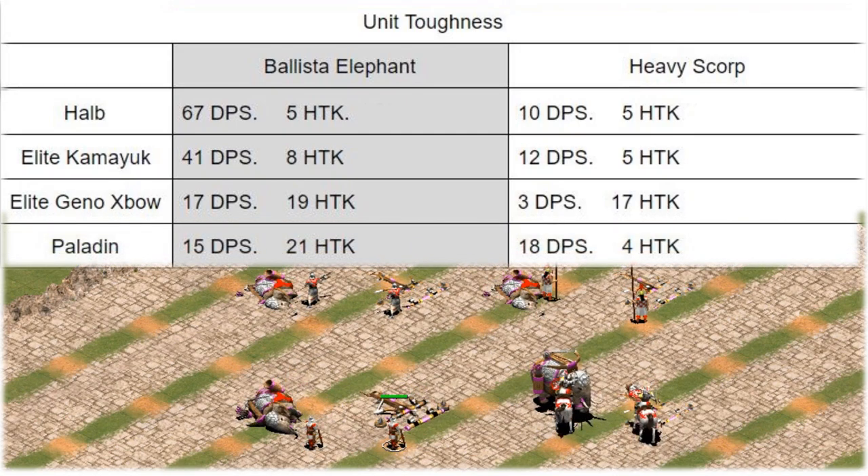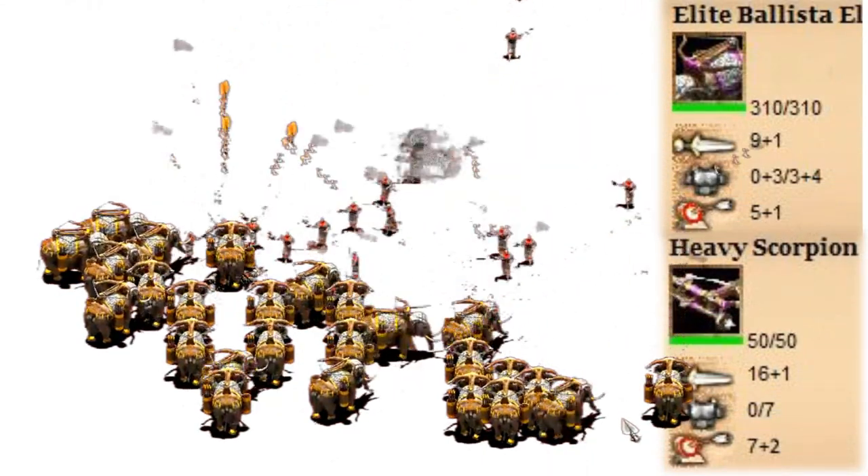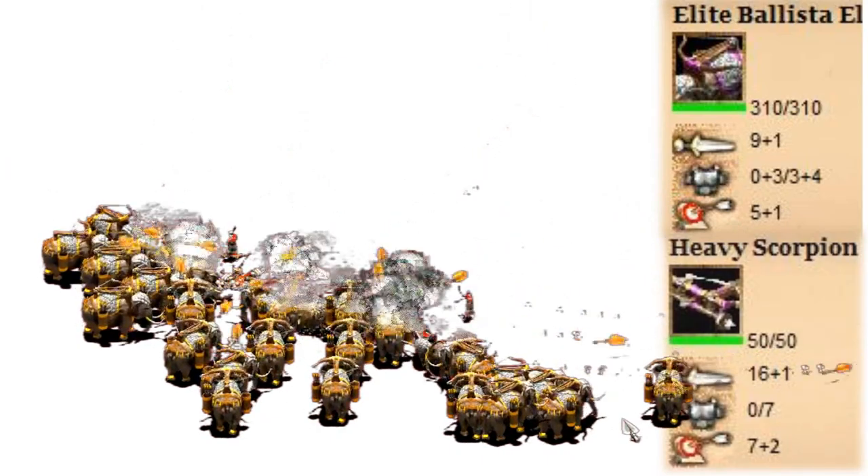However, when you look at their actual performance versus halberdiers, camels, and Genoese crossbowmen — all of which have significant bonus damage versus the ballista elephant — it still survives longer than the heavy scorpion. Versus the paladin, for example, it survives a whopping 17 more hits. Even though the ballista elephant isn't nearly as tanky as you might think just by looking at the base stats, the reality is that it does survive longer than the heavy scorpion in most situations.